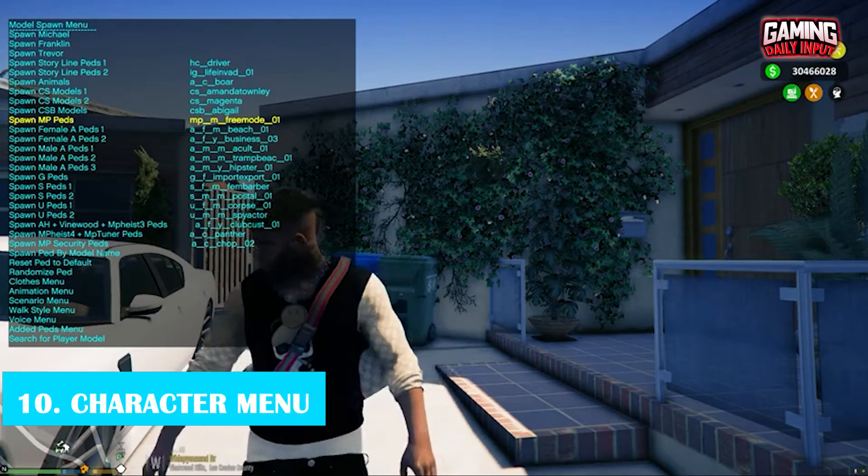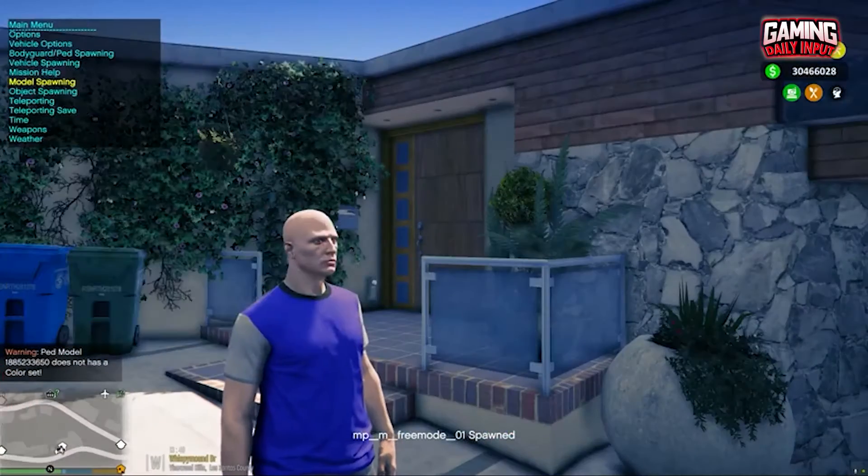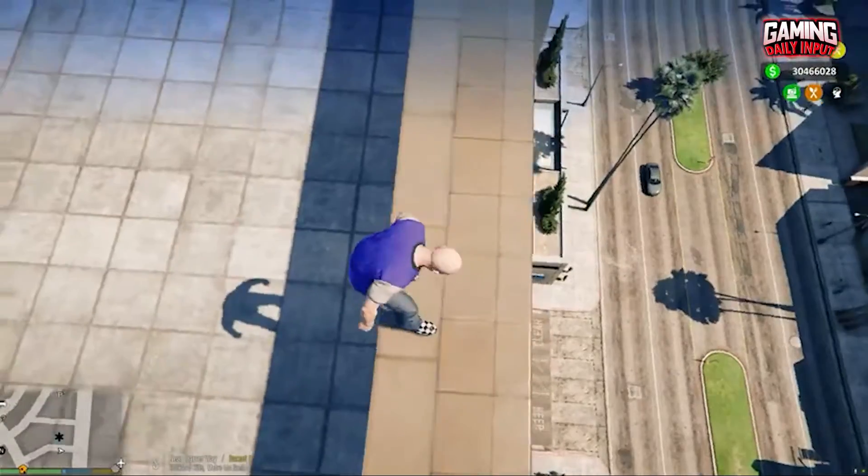Number 10: Character Menu. A simple mod that allows you to change your character model to any that are available in the game. You can dress up as different characters and pretend to be them using the character menu.